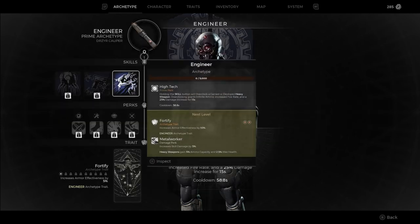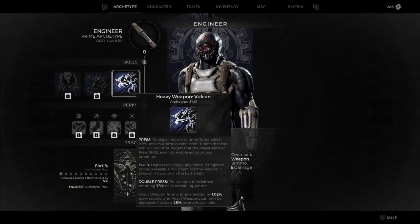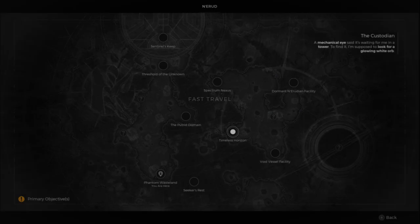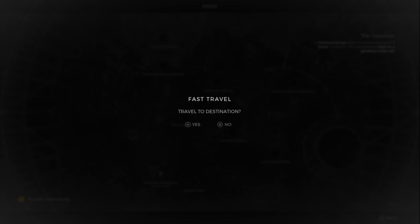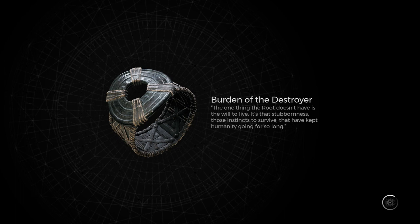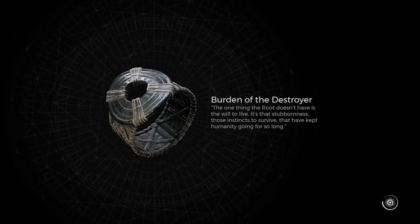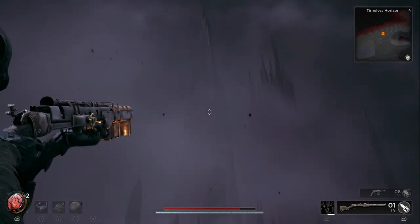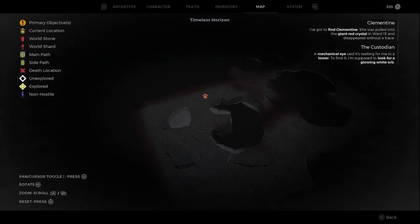In today's video I'll be showing you guys where you can find the Engineer archetype class along with the Technician gear. First off, you're going to need to go to either Timeless Horizon or the Eon Vault — either one, whichever has come up on your map in Nerud. Those are where you'll need to start off looking for the little section I'll be showing you guys in a second.